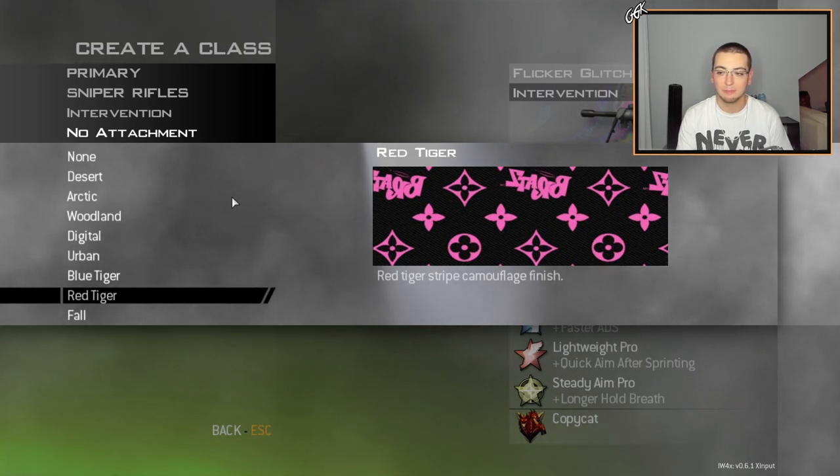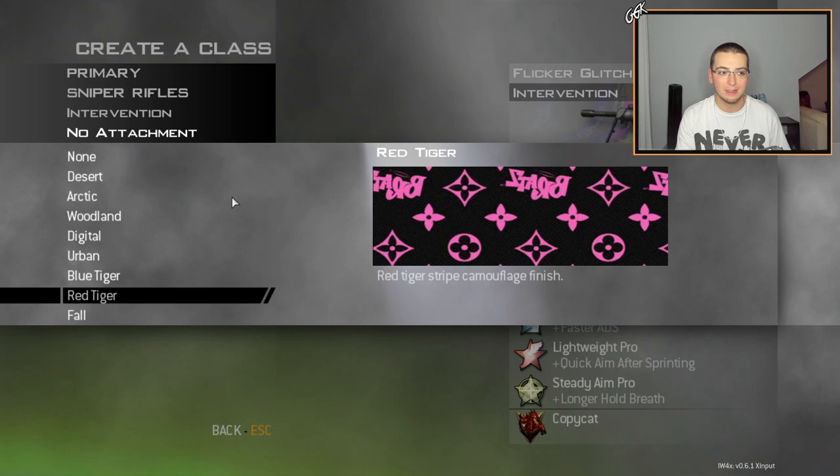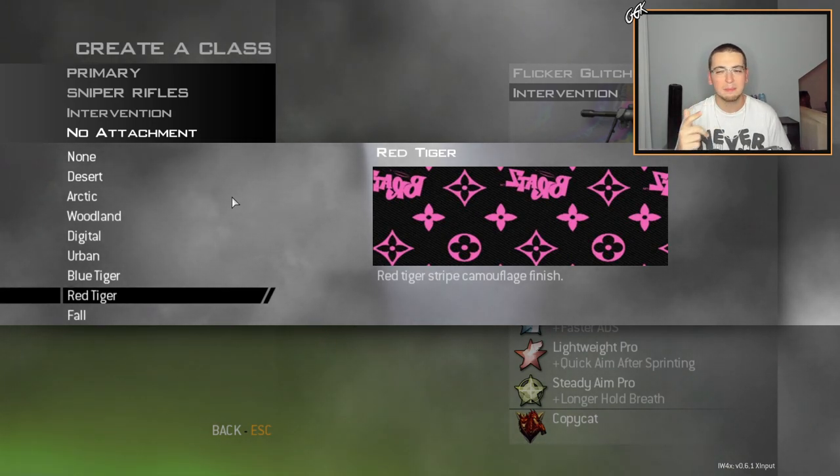This is actually like a Louis V pattern — but instead of like the Supreme Louis V collab, it's actually Bratz instead. You guys know the Bratz dolls, and that's why it's pink — it's like girls' dolls. You don't really see many pink camos, and pink and black is a pretty dope combination, not gonna lie. I really like how this one looks in game as well, but it's probably my least favorite of the pack, not gonna lie.